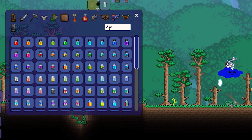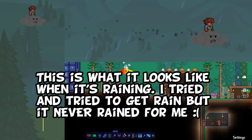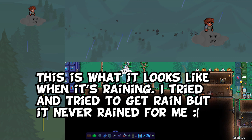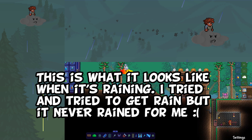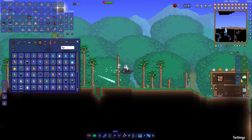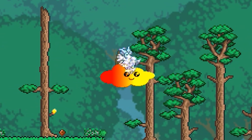I'll add that this mount doesn't dismount you if you go in water, which is another feather in its cap. You can stay on it — if you go down into the ocean or some other lake, it won't dismount you. So that's super convenient when exploring. It's a great little mod, great mount. And I just need to settle on a color. This hot rod color is pretty solid — to each their own, everyone has their own taste. Using the Cheat Sheet Mod makes this selection rather easy.